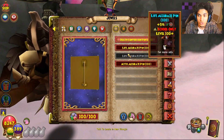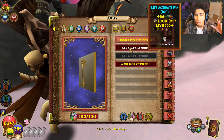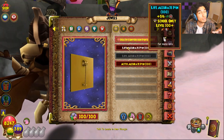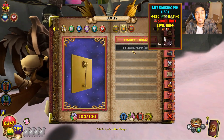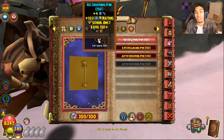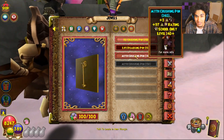You can actually see what jewels you can get. Essentially, I believe that the power pins are based on things like convert, accuracy, that type of stuff — very utility-oriented. The shield pins are based on block, resist, and outgoing, so they're very defensive-oriented stats. And the sword ones, which get really exciting — you can actually affix sword ones — they give you pierce, damage, crit, that kind of stuff.